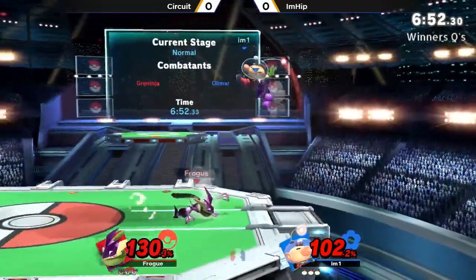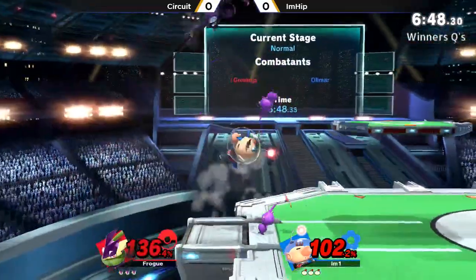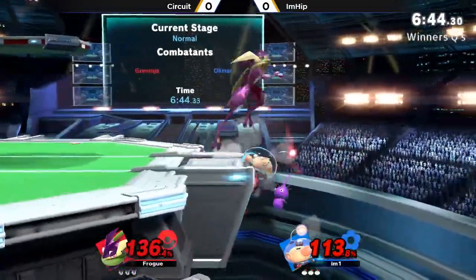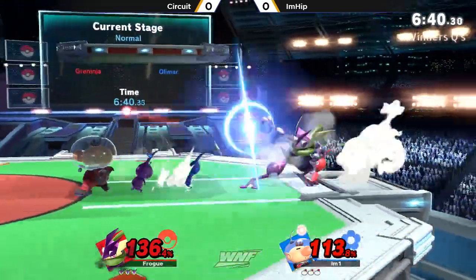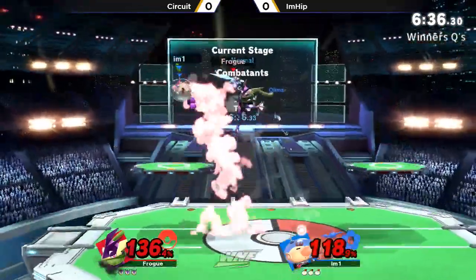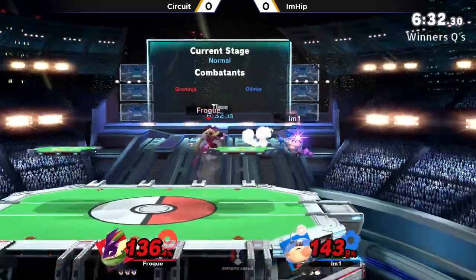Yeah, Circuit doing a really good job. Let's see if I'm Hit can land here — tried to scoop up the landing with the forward smash, not going to quite get it. And we have two purples online for I'm Hit; this is where it can get really, really scary. One purple does go down — that's one thing that Circuit did do, he did kill one of the purples, which is such a hole, with the whistle saving him from that forward air.